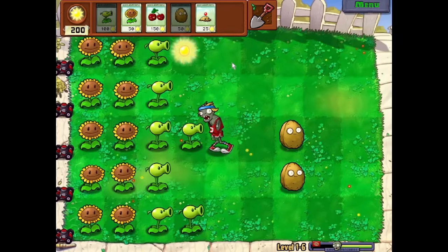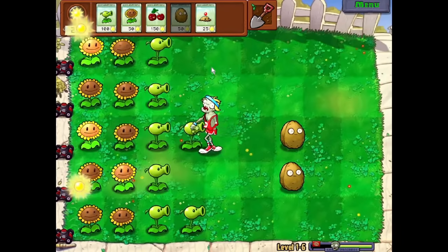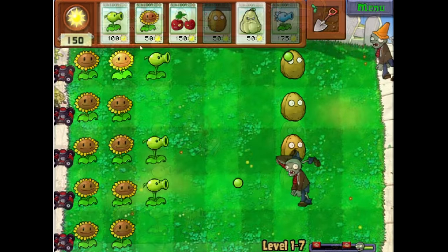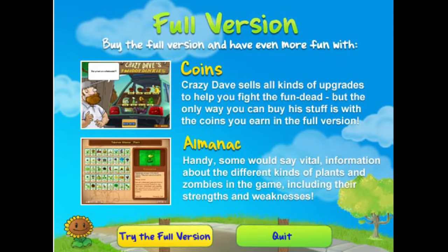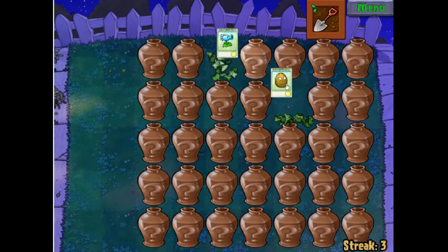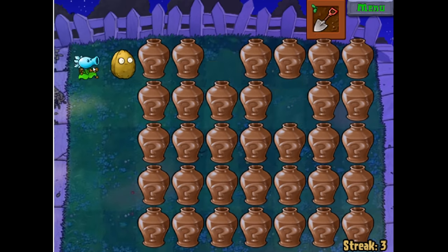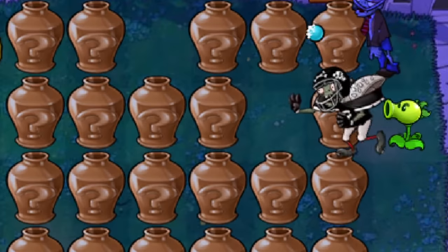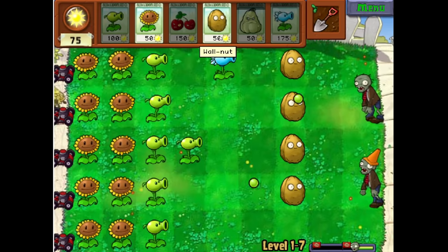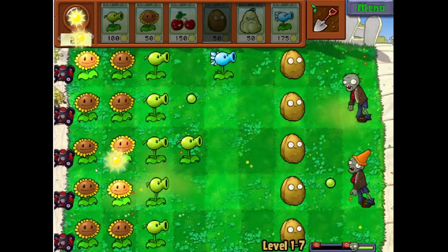But before talking about any ripoffs, let's talk about the actual Plants vs. Zombies Flash game — Plants vs. Zombies Web. Plants vs. Zombies Web was a free Flash game used to advertise Plants vs. Zombies. It also added a new zombie, the Giga Football Zombie, which is a football zombie with the health of a Gargantuar. So now that you know about the actual Plants vs. Zombies Flash game, let's get into the ripoffs.